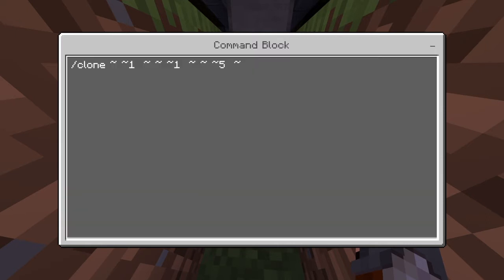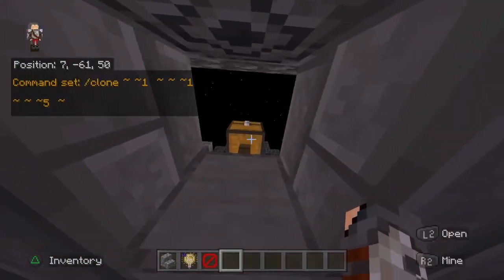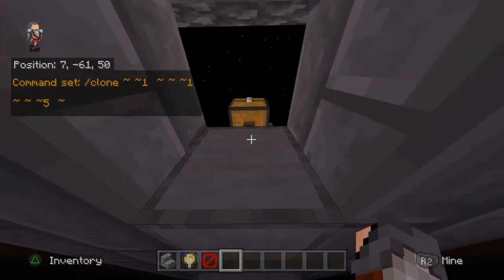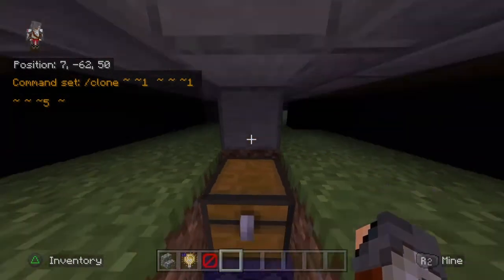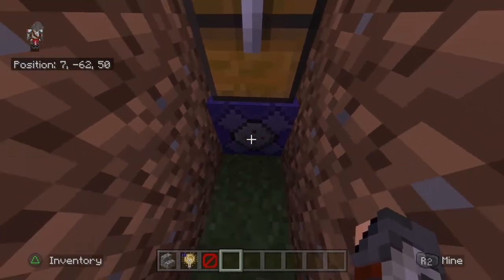It's one simple command. It's going to be /clone, with your relative coordinates, then 1, then more relative coordinates, then 1, then relative coordinates and negative 5 — because the chest is 5 blocks under where you want it to spawn. That's why I advise putting your command block 6 blocks under, so the chest is 5 blocks under.